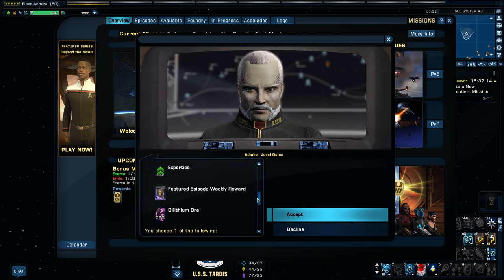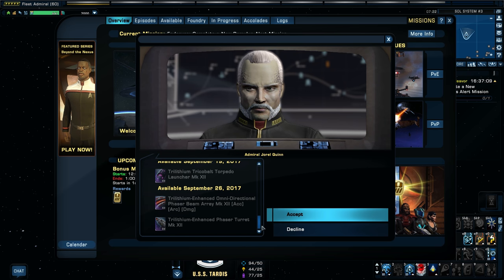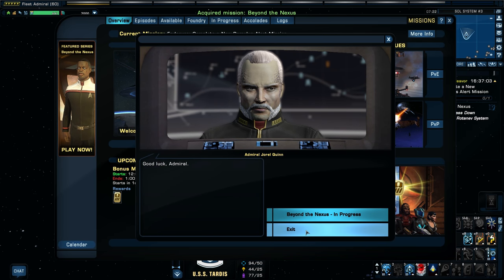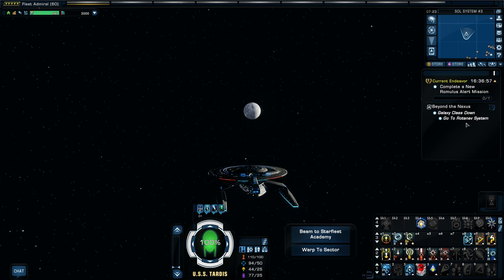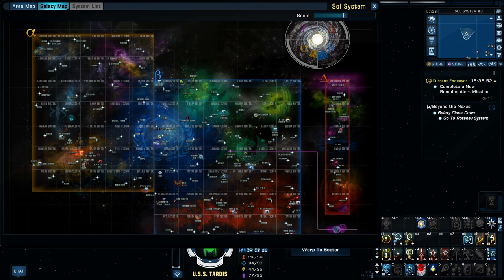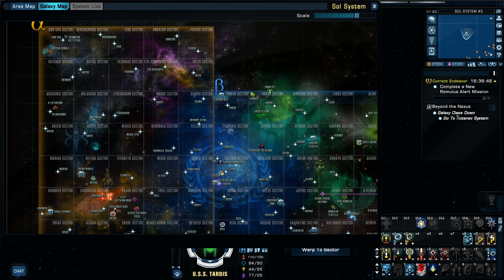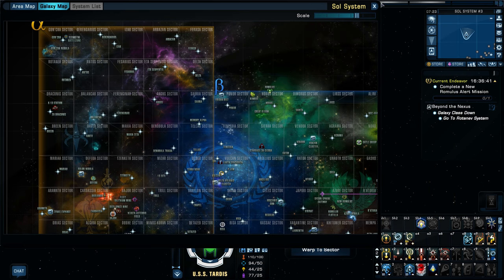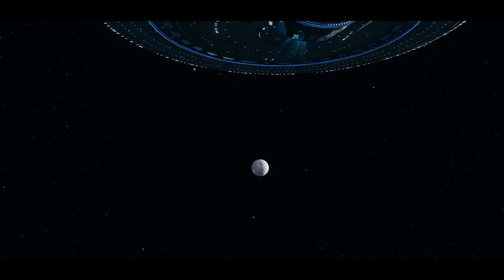We've got a featured episode Weekly Reward, Dilithium, and it looks like some kind of new set is coming — we'll look at all these rewards at the end of the mission. I need to go to the Rotenev system. I'm not sure where that's at; never heard of that before. Let's warp out and see if it's in this part of the galaxy.